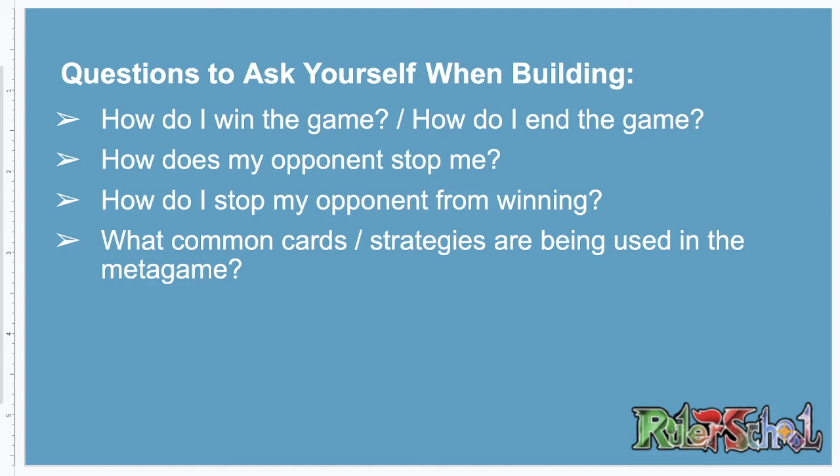You can start deck building with a ruler of your choice, or you can start with a core group of cards that have synergy together and then pair them with a ruler to make the most of those cards. These are two different paths, but they meet in the middle. Sometimes people pick something like the new Electra ruler, which is almost always focused on high armaments and curving out really early. Or if there's just a combination of cards with really good synergy that forms your main plan, that's how you start your deck building construction.